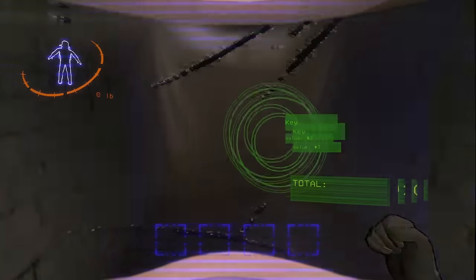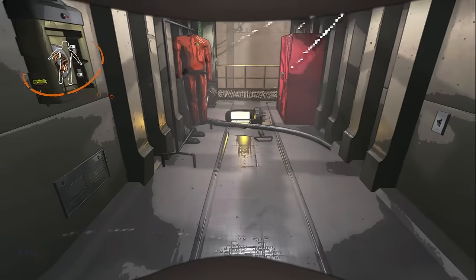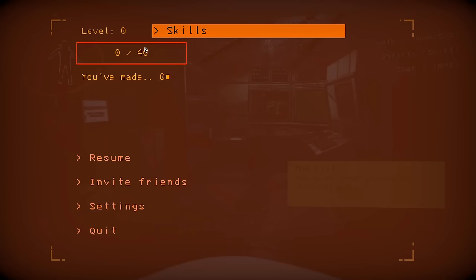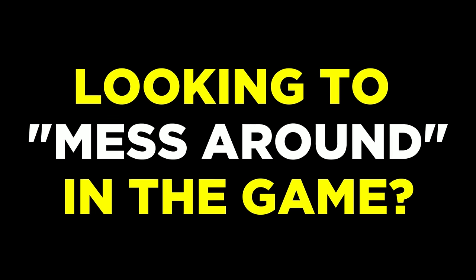This allows you and your team to specialize in different areas of the game, and you can also freely remove any stat points if you wish to change your mind. One thing to note is that you will not lose your level when you die, but you do lose everything if you play on any other server that isn't yours — so keep that in mind. This mod requires everyone in your server to install it for it to work.